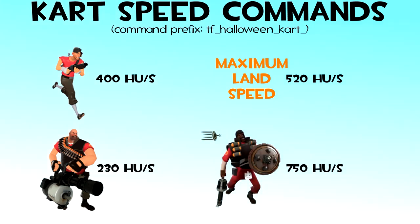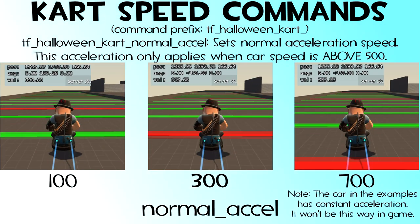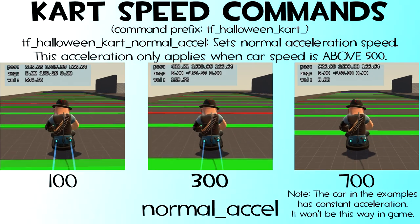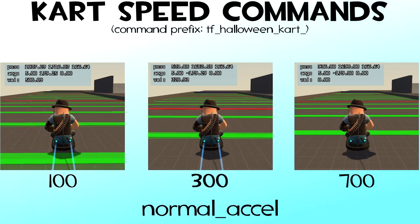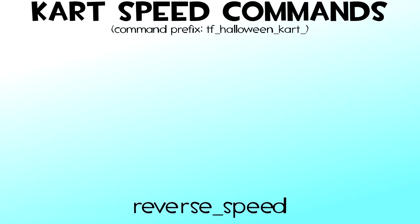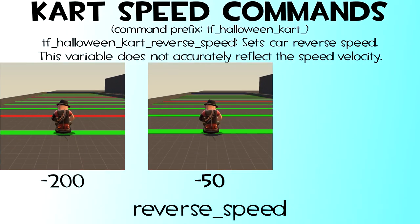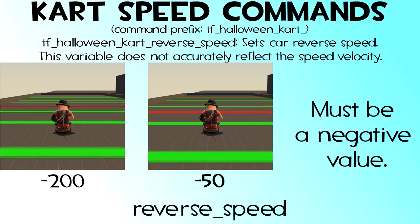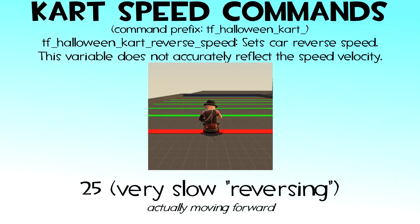The next command is NORMAL_ACCEL, which is your acceleration speed, defaulted at 300. The unit of measurement for this one is unknown. Please note that this acceleration value only applies to speeds above 500 Hammer units per second, for reasons I will explain later. And finally we have the REVERSE_SPEED command. This one's pretty self-explanatory — it's your speed for when you're reversing, defaulted at minus 50, as it needs to be a negative value to go backwards. If it isn't a negative value, your car will attempt to simultaneously accelerate and brake.